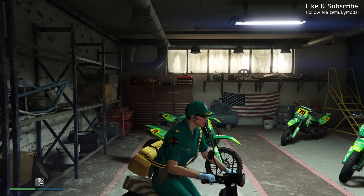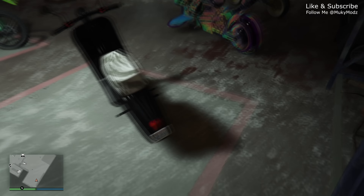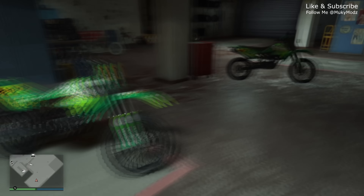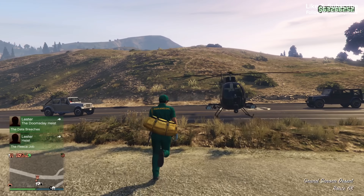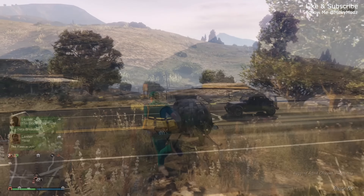Before going further, I want to quickly show you the number plate on this Fagio motorcycle, because this number plate will end up on our duplicated vehicle at the end of the glitch — it's a clean plate and this is what you will be able to sell. From here, make your way outside your clubhouse on foot, jump back into your helicopter, and fly back to your bunker.